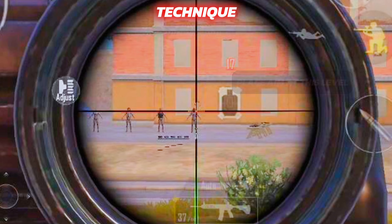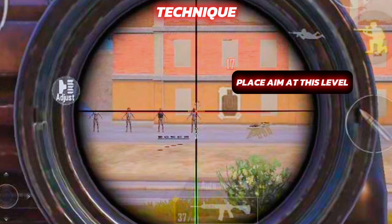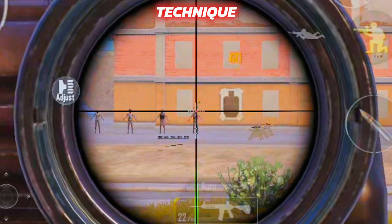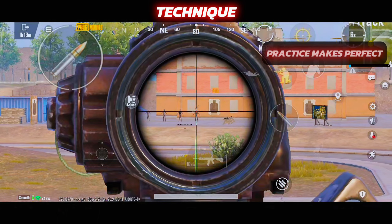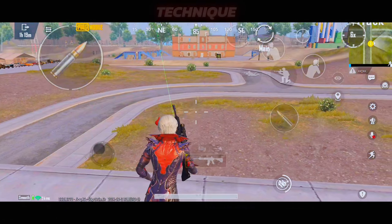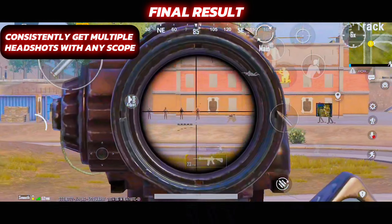The technique you should follow is to place your aim a little below the head level. And when you fire, pull down the aim so that it stays at the head level. You need to try this multiple times until you get the hang of it. Once you are comfortable with this, you will be able to spray these targets accurately as shown.